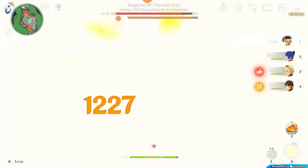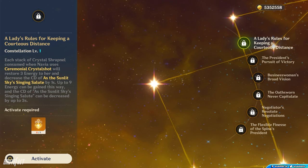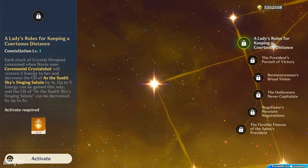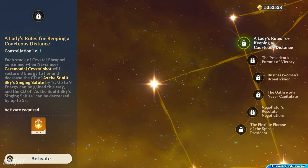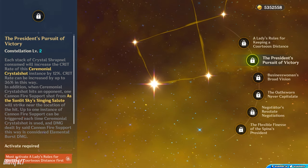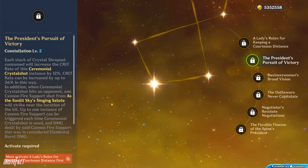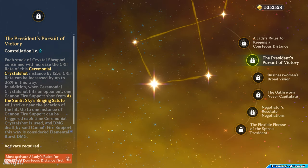Most of Navia's constellations are DPS increases. Her C1 restores 3 energy for each Crystal Shrapnel charge used by her skill and decreases her Burst cooldown. It does not directly increase damage but reduces the energy requirement, practically guaranteeing stable use of her Burst. Her C2 is one of her strongest constellations — it increases Crit Rate of her Elemental Skill by 12% per Crystal Shrapnel charge consumed, up to a maximum of 36%, and also deals additional damage when using her Elemental Burst.